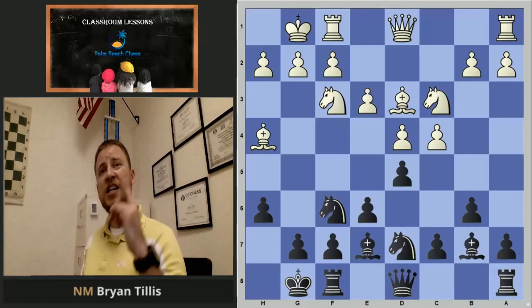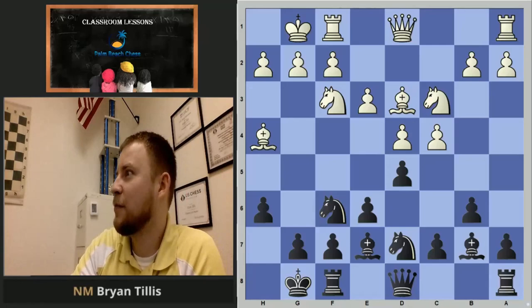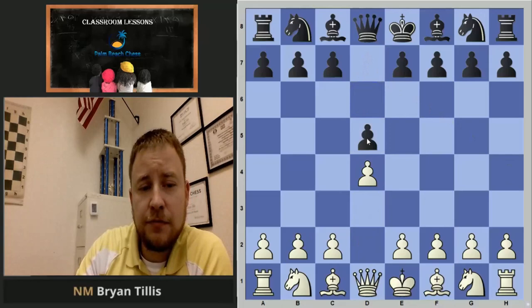You can play basically these three things against anything and you're not getting completely murdered out of the opening from not understanding something. So let's flip it around and look at 1.d4 for white. Pretty much no matter what black does, we're going to be able to get our structure. This is going to be the London System.